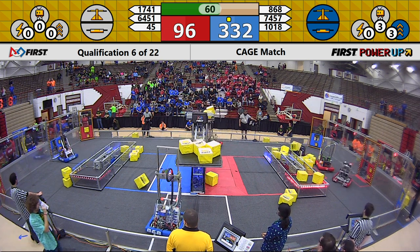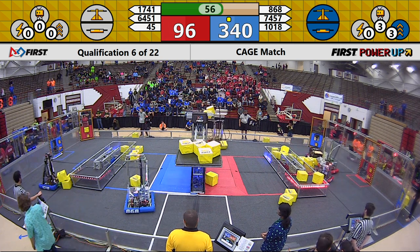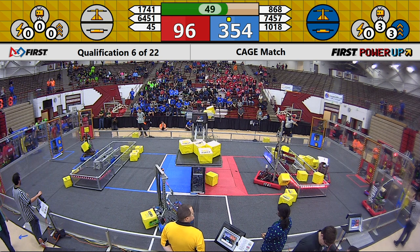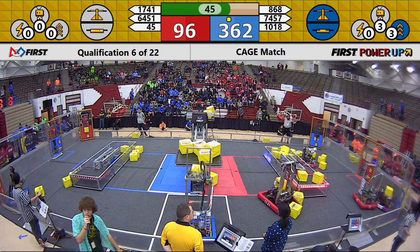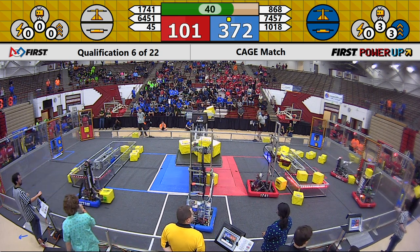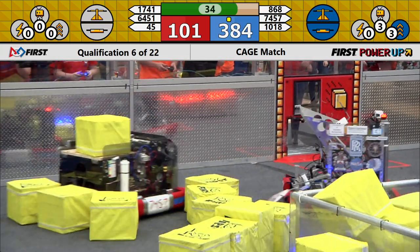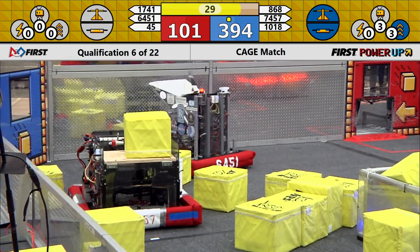868 barely missing the fifth cube, but with the red alliance only having two, it's going to be very hard to come back. Blue alliance currently with a score of 350 to red's 96. Having neutralized the blue alliance switch, red can no longer gain points except through their switch or taking back either the switch or scale. 1018 looking to join in on the scale, making that five cubes, further solidifying the blue's lead.